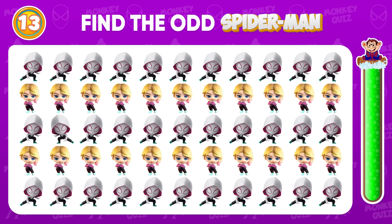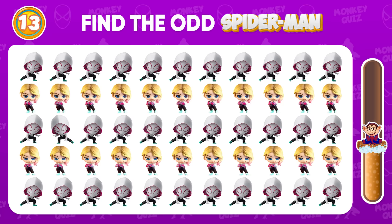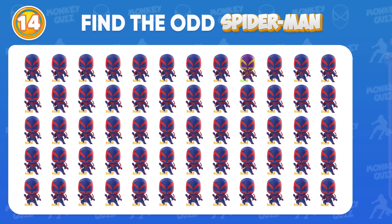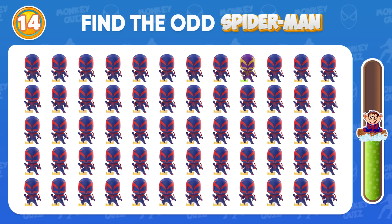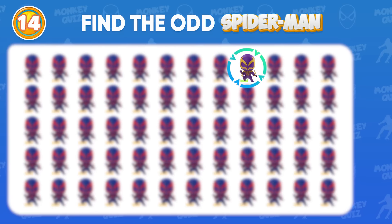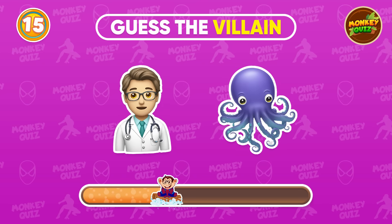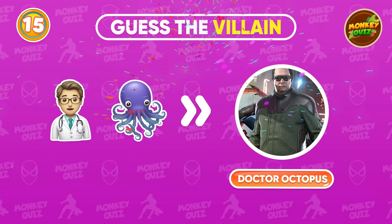Can you sniff out the imposter? Right in front of you! Find the odd Spider-Man 2099! Very good! Guess the villain by just two emoji! Doctor Octopus!